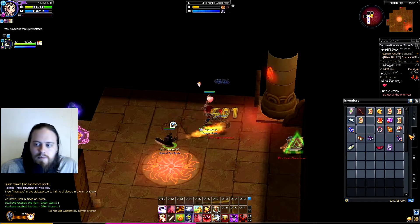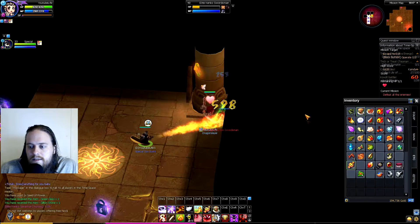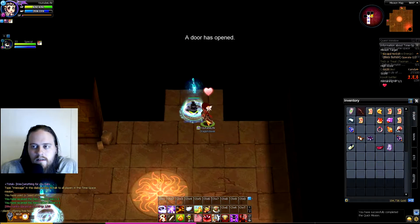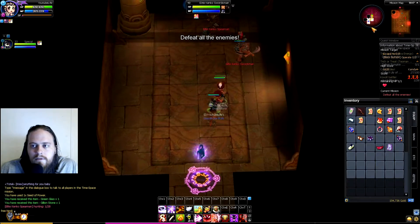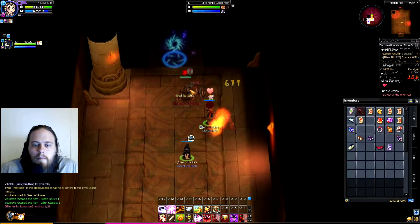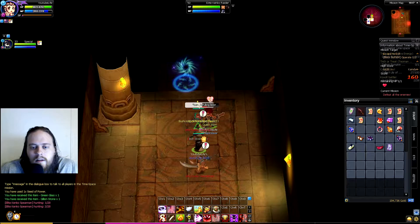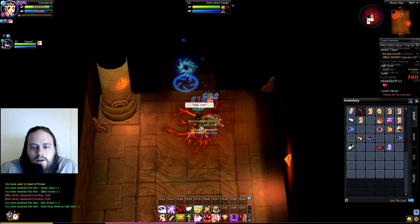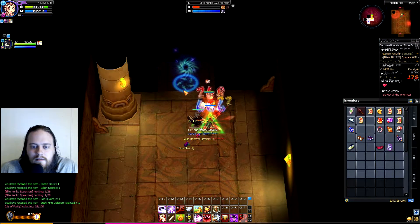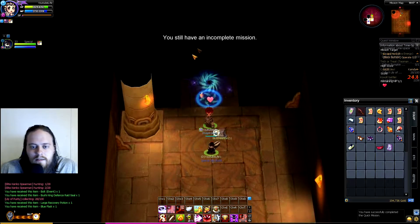I am getting some pretty good drops from these time spaces — Gillian stones and green glass, always good. I don't know if the exit is in all of these rooms. I think it might be, but you have to hit two of the buttons, so you can't just go into one room and then leave. I'm pretty sure you have to do the mission.